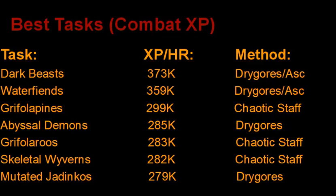These are the best tasks for combat XP. Keep in mind that Hitpoints experience is not included — this is only Attack, Strength, Defence, Magic, or Range depending on what combat style you're using. Dark Beasts are the best combat XP in the game at 373,000 combat XP per hour with Drygores. If you have Ascension Crossbows it's going to be even higher because they are weak to range. Water Fiends are also exceptional combat XP. And then Grotworms, surprisingly, are the third best combat XP Slayer task in the game — I was not expecting that.